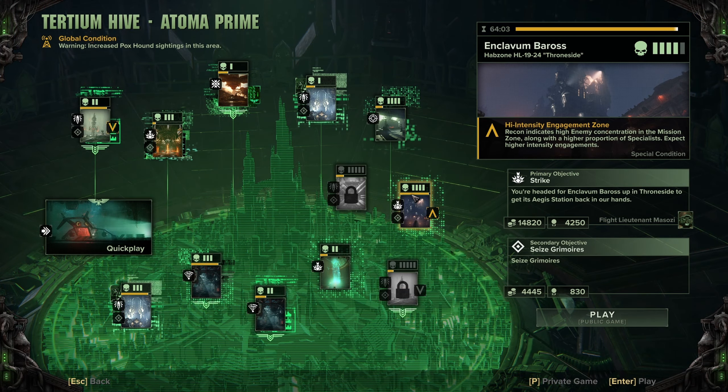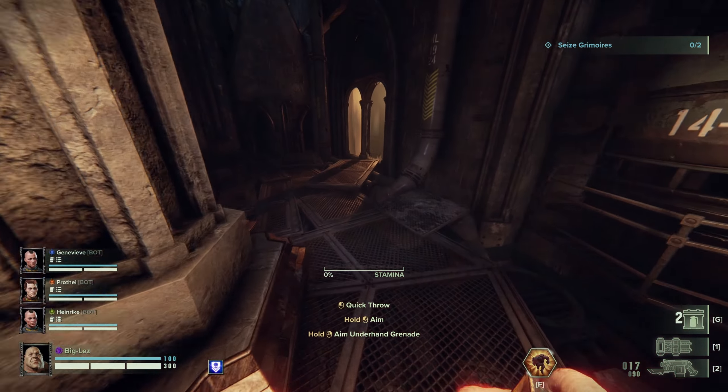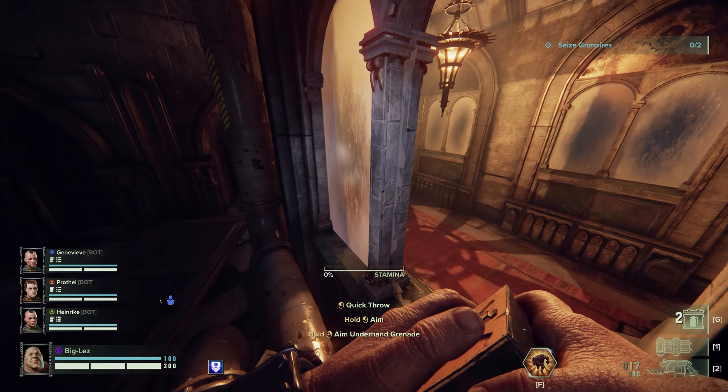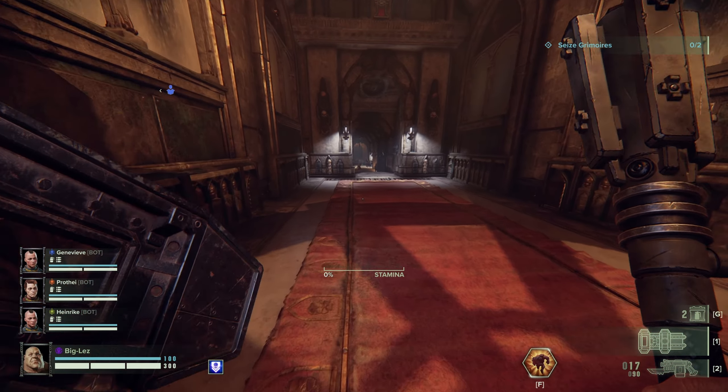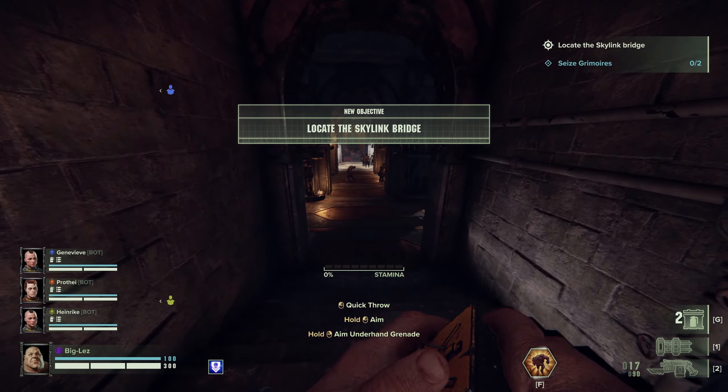Then you're going to want to go into a high difficulty mission like Heresy or Damnation. I'm playing on Unclavum Barros on Heresy difficulty, and once you run into your first cluster of enemies, you'll want to block with your shield and keep all enemies in front of you.